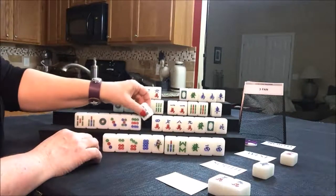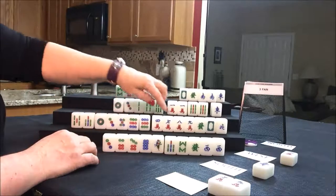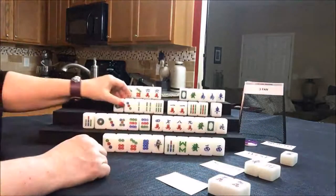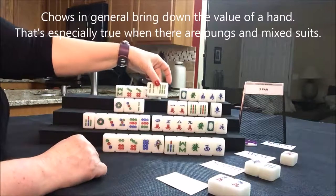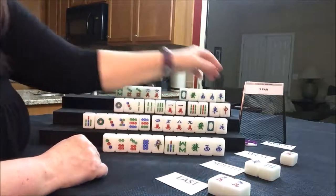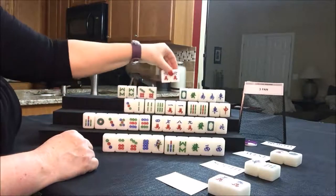Nine dot. Let's discard — they have a lot of work to do. They have more dots than cracks right now. Let's discard the five bam and draw for west. They're going to try for all pung, so let's not do anything with that five bam — that would kill their score. Red dragon. Let's keep it and discard the one dot. Draw for north: eight bam. Pung, pung, pung, pung — these are all potential pungs.